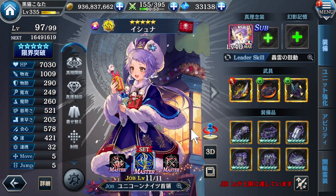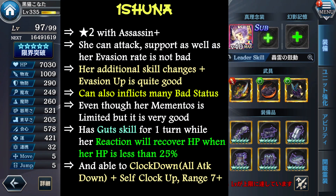Next is Ishuna, a 2-star creator with a very interesting job blast which is still quite good even right now. She is an evasion unit as well, and she can support allies and do something interesting against enemies, and attack enemies with decent damage. So basically she is quite good in short. But this mementos is limited — so beware, even though she is a 2-star.